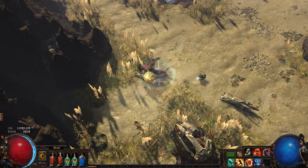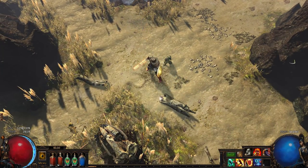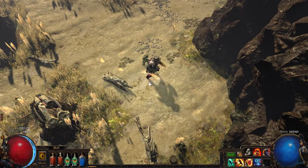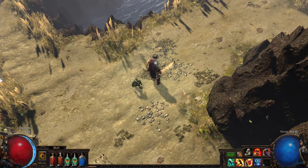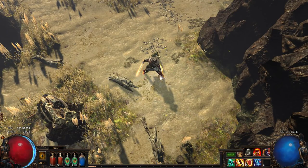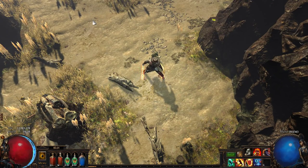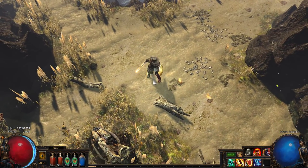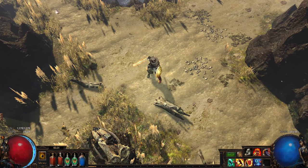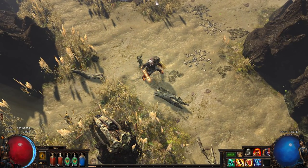Leap Slam is the next skill to talk about. Leap Slam has a base duration of 1.4 seconds, and it has a range that is kind of wonky. I'll stand on this rock here, and then I will leap directly up, and then directly left, and then diagonally down and right. And you can see that I arrive back to my starting place, even though these two cardinal distances are shorter than the diagonal hypotenuse. So the way Leap Slam targeting works is it can sort of go anywhere inside this box. You can jump out to here, or you can jump all the way up to the top of the screen.